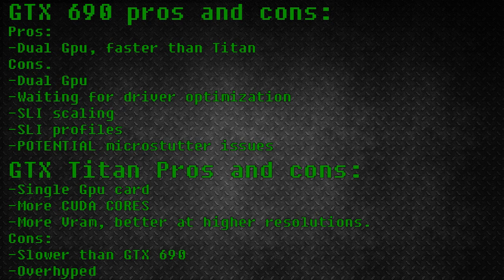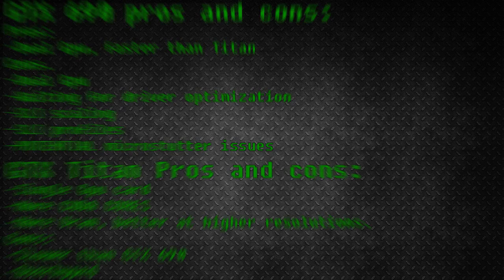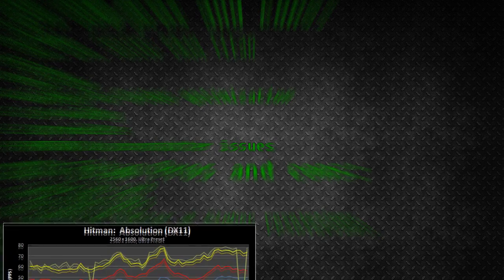The Titan has higher VRAM, and as games get more demanding, the gap between the 690 and the Titan may shrink. The GTX 690 has 4GB of RAM — 2GB in each GPU, since it's a dual GPU card. The Titan, on the other hand, is a single GPU card, so all the problems that come with SLI, including heating issues, are gone. The Titan has 6GB of VRAM compared to 4GB on the 690, but more VRAM does not necessarily mean better performance, as these images will show.